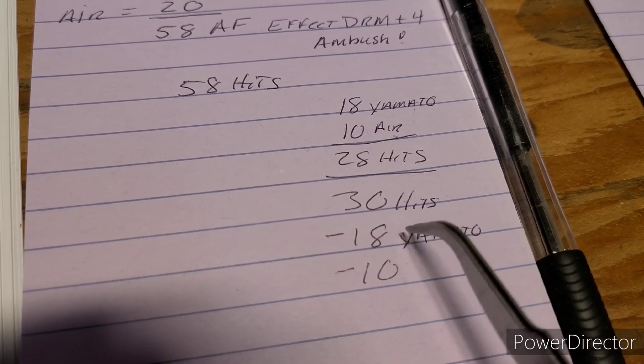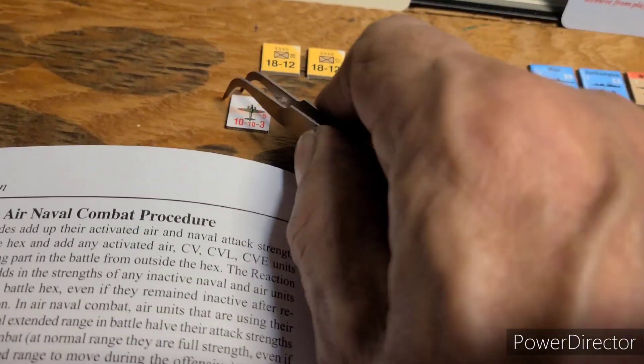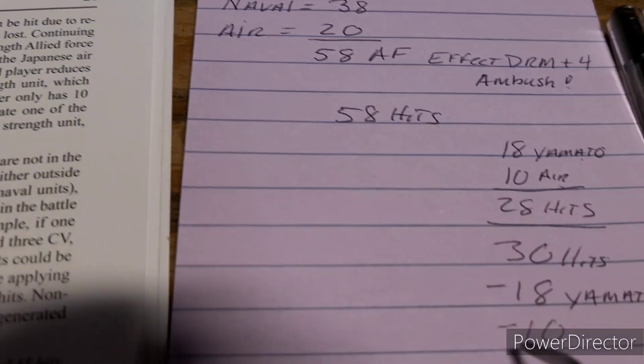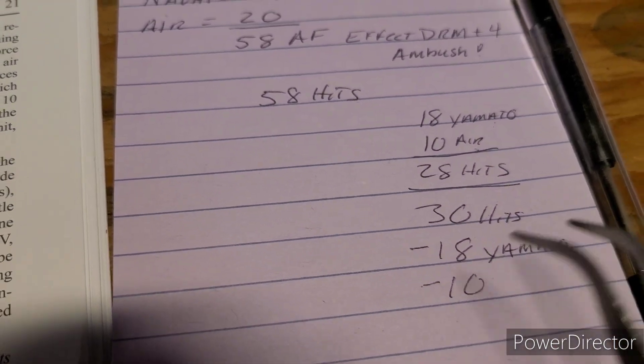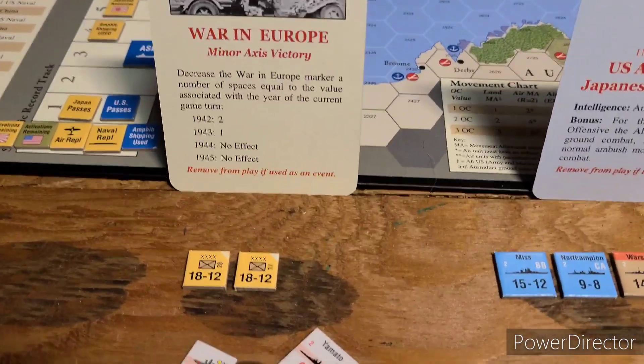He'll take 18 again — that destroys the Yamato with his 18. Ten hits destroys the air unit, with two hits left over that do nothing. But yeah, it takes care of that. Wow, let me see what's going on here.